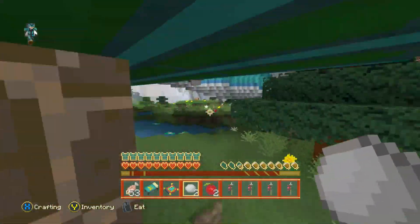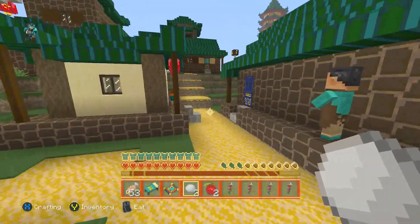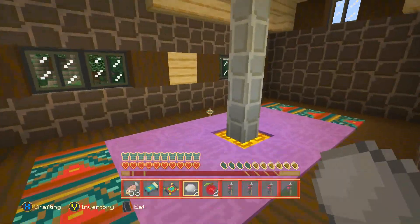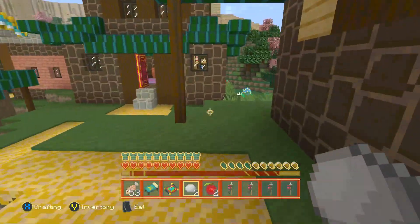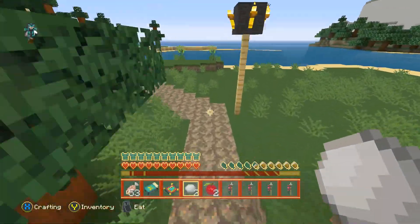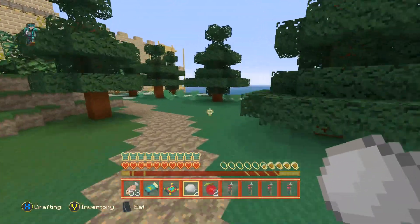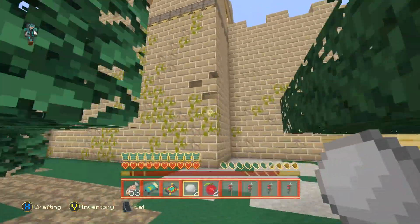That's the whole village. Is there a little pathway? There's a path here. Let's have a little look in here. This is nice again — I think they've done a really good job with this mashup pack just from what I've seen. Everything looks really well made.